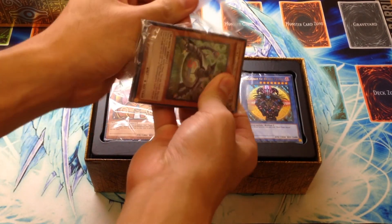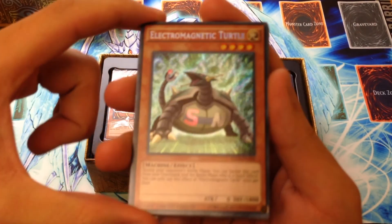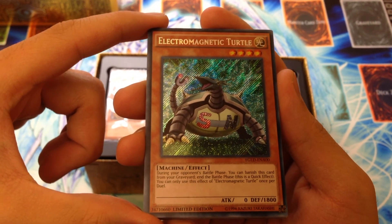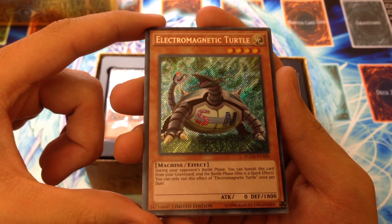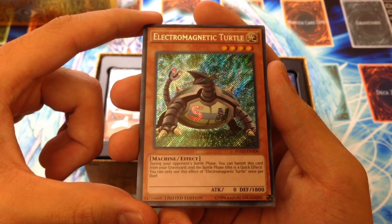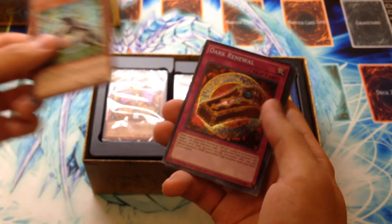This is the Electromagnetic Turtle that appeared in the Battle City semifinals when Yugi faced Kaiba. It's a new machine monster. During your opponent's battle phase, you can banish this card from your graveyard to end the battle phase as a quick effect, but you can only activate this effect once per duel. Very powerful — light, level four monster with 1800 defense. You can set this thing, mill it, pitch it from your hand, and it'll just Battle Fader your opponent. Really cool.